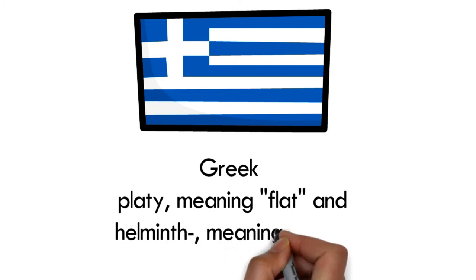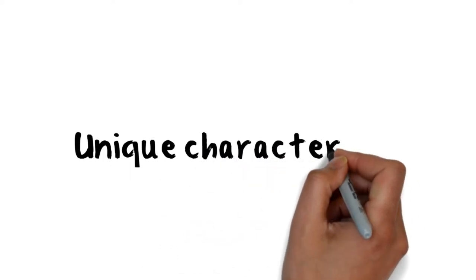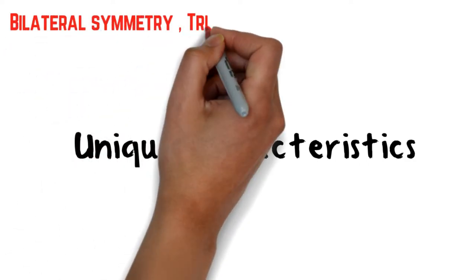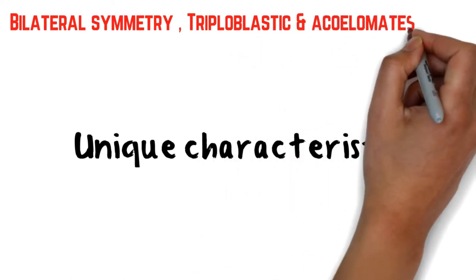Platyhelminthes ini pertama kali digunakan pada 1860. Apa unit karakteristik dia? Dia bilateral symmetry, maksudnya kalau dipotong dua bahagian adalah sama. Triploblastic, ada tiga lapisan benih. Dan acoelomate, maksudnya dia punya coelom dia palsu. Bentuk dia seperti kuey teow — nipis sangat-sangat.